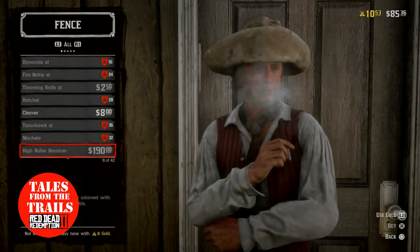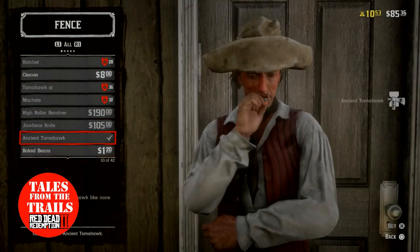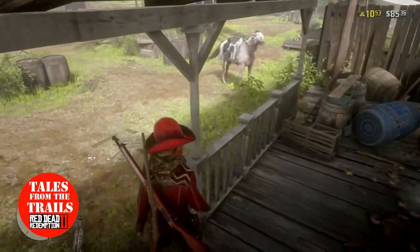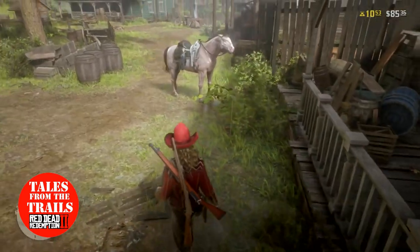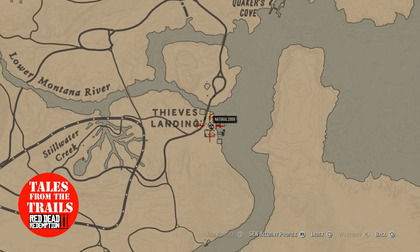Ooh, we have a cleaver — ancient tomahawk for free! There you go. So any fence you can do this at. The one I'm at here, just bring the map up, is at Thieves' Landing.